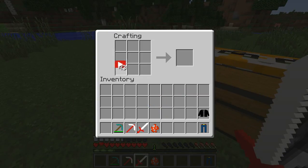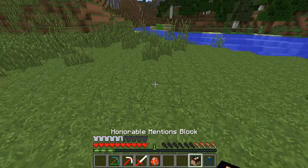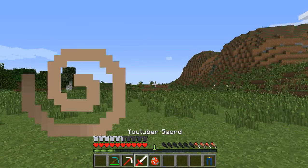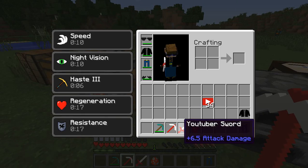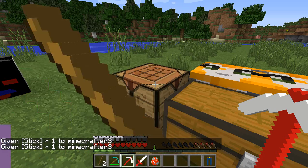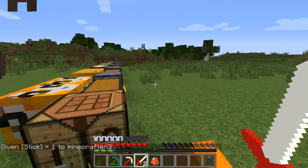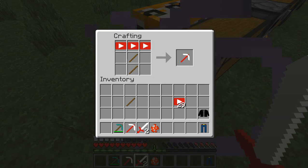A full block of YouTuber Essence just makes the set. That's how you make the YouTuber armor. There's also a YouTuber Sword and a YouTuber Pickaxe — you can probably guess how to make them. Just go like this to make the sword, and put sticks and essence like that to make the YouTuber Pickaxe.